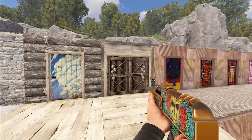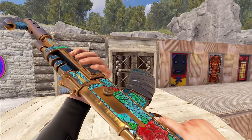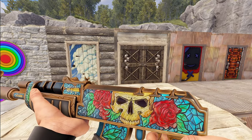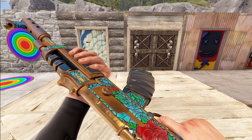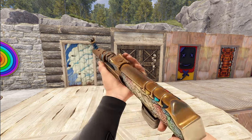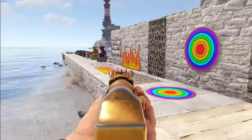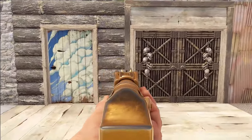Moving on, our next one is the Stained Skull AR — this is just a beautiful work of art. You've got that stained glass design with what looks almost like bronze or gold around the edges, and the whole thing is really cleanly done. The sculpting is just beautiful and the line work is amazing. Aiming down the sights you have a darker tip versus the gold bronze color.